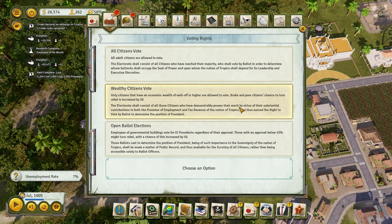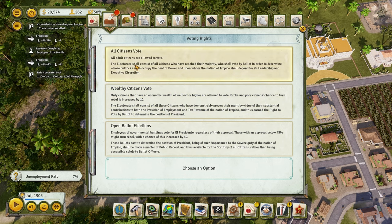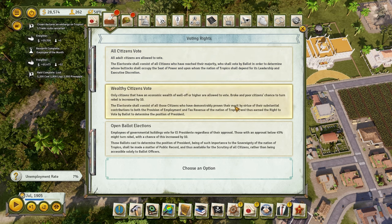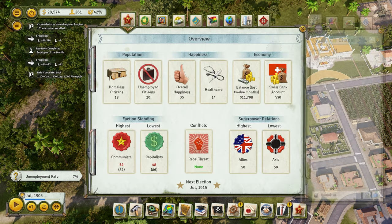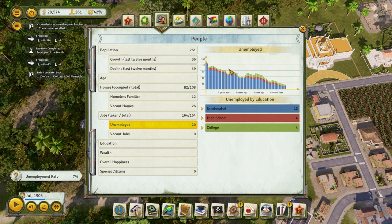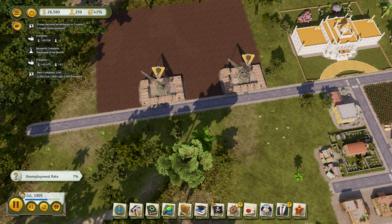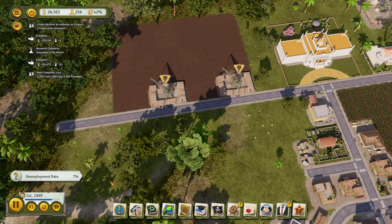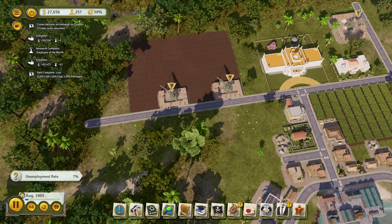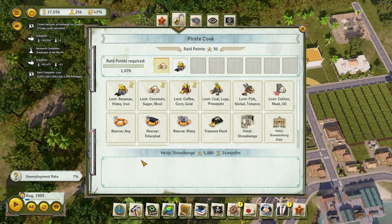Our plan right now is to open up our fourth industry. Now they're talking about all citizens vote — we're going to do all citizens vote and choose militia instead of a pacifist state, so we can hit two birds with one stone: have a pretty good military but also give jobs to unemployed people. Confirmed and signed by El Presidente. Our unemployment is going down, and as I mentioned last episode, having unemployed people isn't bad in Tropico — it means when you expand to a new industry, you already have people on standby.